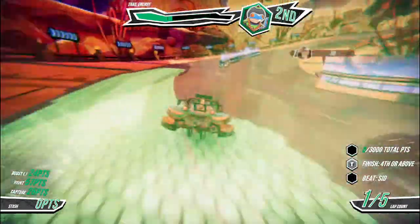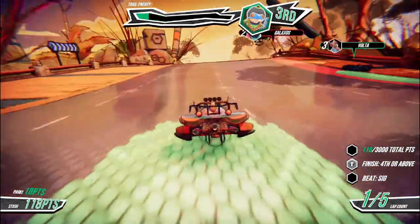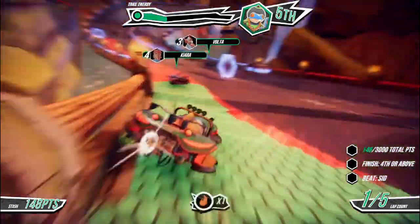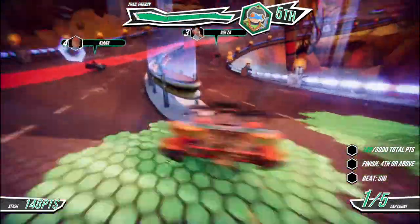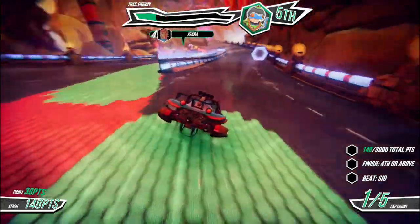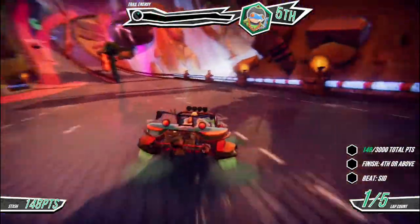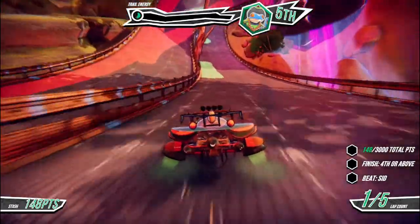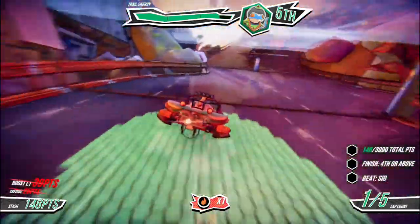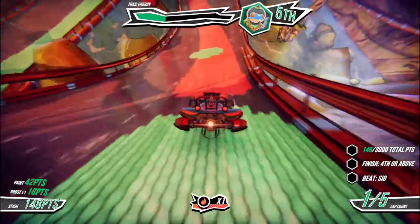Green track this time. Yeah, I can see — the handling really is lower here. And this is another one of the tracks that has branching paths, which I like to a certain extent. Mostly because, especially in this case, I don't think this car would survive if another car ran into it. I really don't think it would.